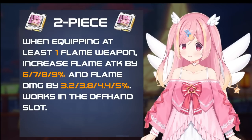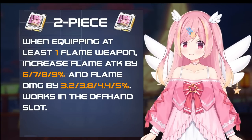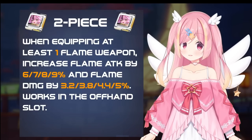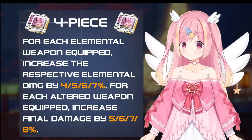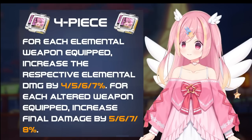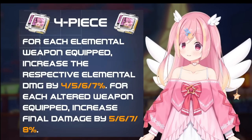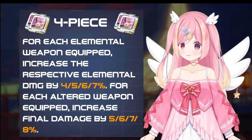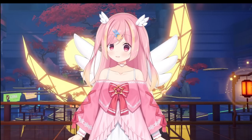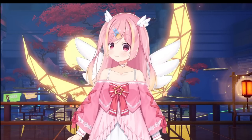Lan's 2-piece matrix increases flame attack and flame damage when you equip at least 1 flame weapon, working in the offhand. Her 4-piece set grants a certain elemental damage percent per elemental weapon equipped, and a larger amount of final damage for each altered weapon. This also works in the offhand. How strong are these compared to alternate options in flame?